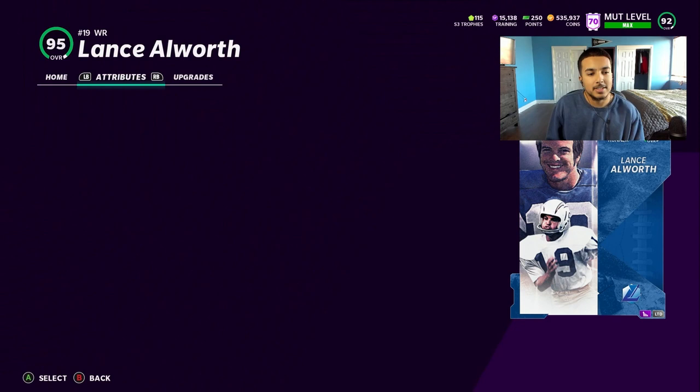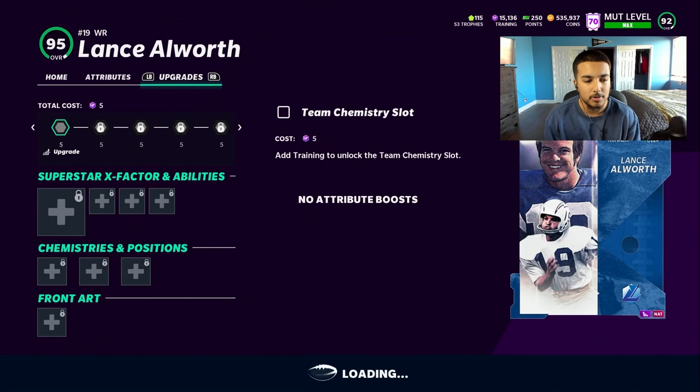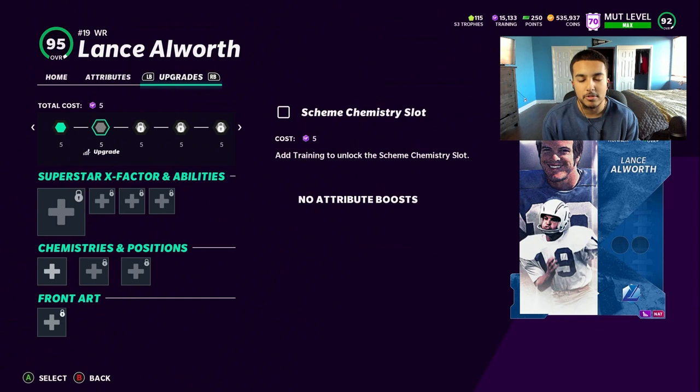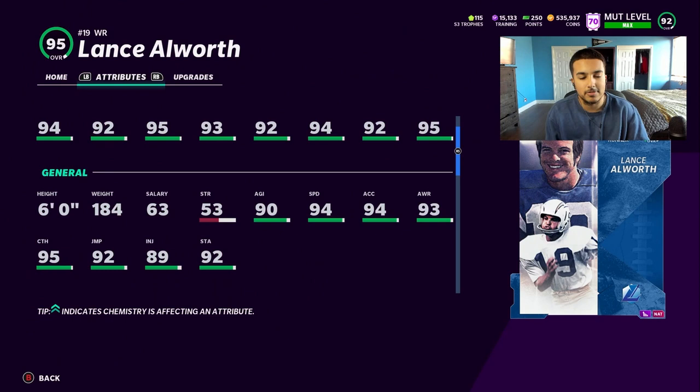Looking at his stats: he gets up to 96 speed, or 97-98 if you have a theme team. He did play for the Chargers and Cowboys, so if you have a theme team for either of those, this card is going to be insane. Back to the stats: 94 speed, 92 jump, 95 catch, 93 catching in traffic, 92 spec catch, and his route running is just on point. He is a little short at six feet.